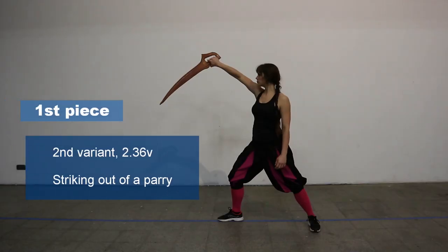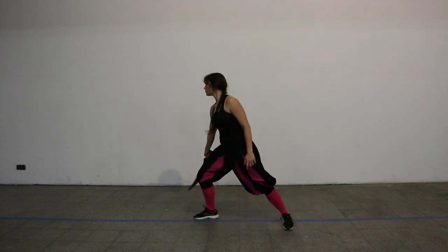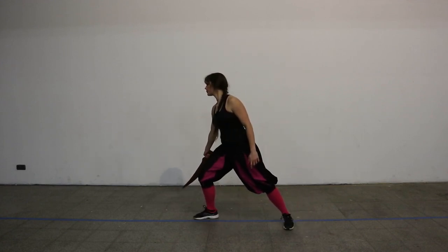The second variant of the first piece starts from the same situation — you're in the Arc, your opponent is attacking you with an upper strike, and you parry. But we go in differently. Instead of doing the cross step and stepping out, we take the Dusak back to our shoulder and go back in from our left towards the front of his face. Afterwards we finish off with middle and cross hews. That by the way is in a lot of cases a good idea — Meyer does not mention it in every piece, but he does mention it a lot. It's just a very good and safe way to make your retreat.